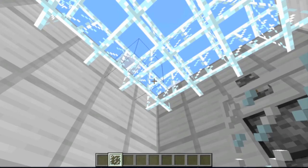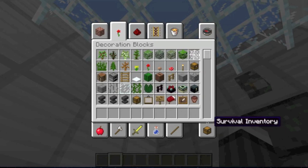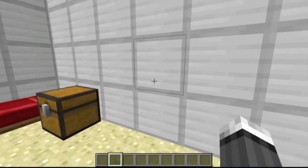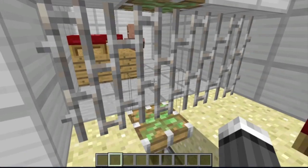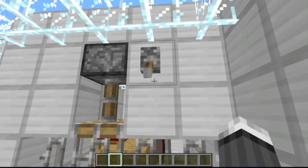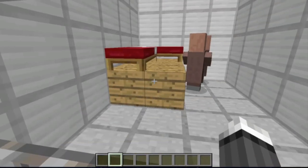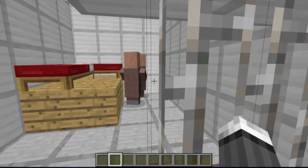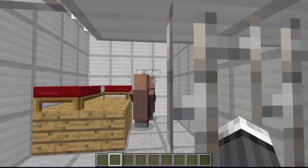I won't download one for real but I'm just gonna show the easy steps. So here I have my little jail and here are my villagers, which I renamed the spawn egg with an anvil — so it's Dr. Brad and Dr. Chad.